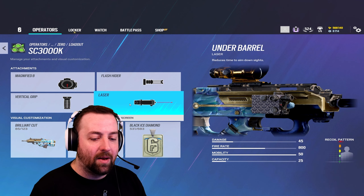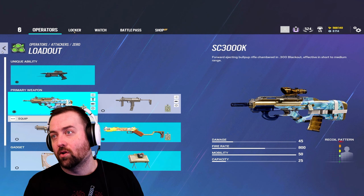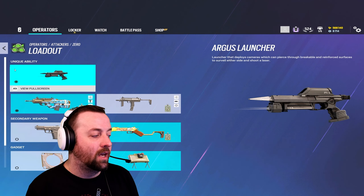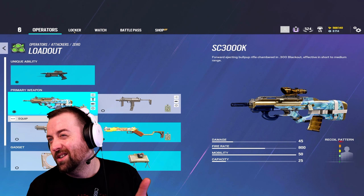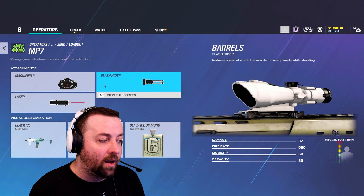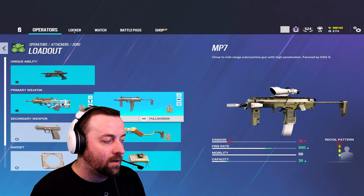Starting with the loadout. You've got the SC3000. I like that ACOG, the flash hider, vertical grip, and laser. I like the laser because most of the time you are going to be on your camera, so you want a quick ADS as fast as you possibly can when you are using this gun.